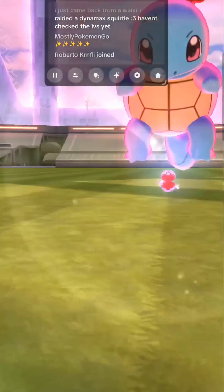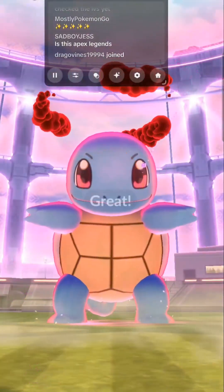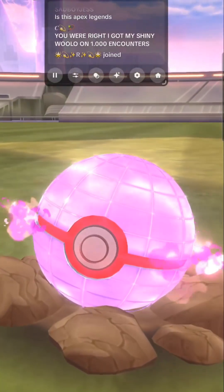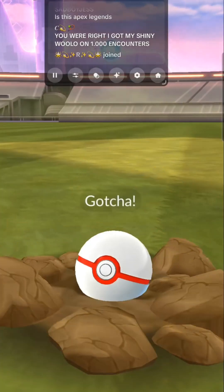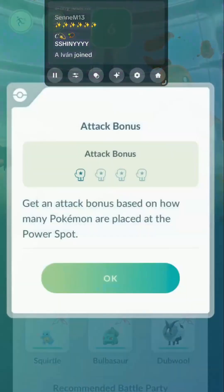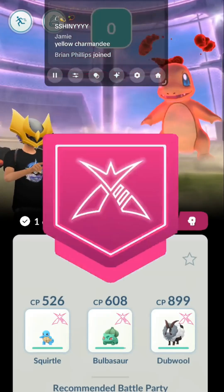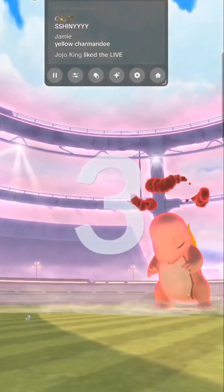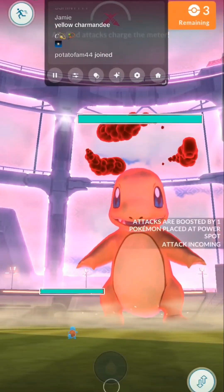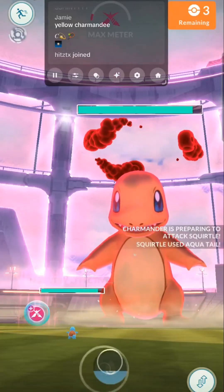Oh my gosh, Squirtle, stop. There we go. Let's freaking go! Congrats. Oh, attack bonus. Come on, shiny Charmander. Here we go. Come on, yellow Charmander.